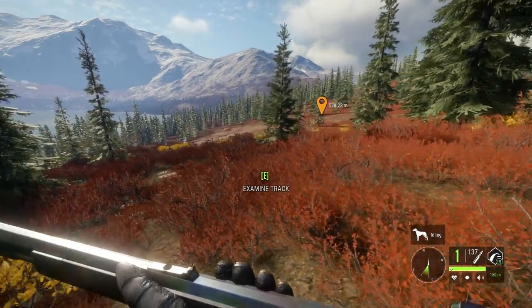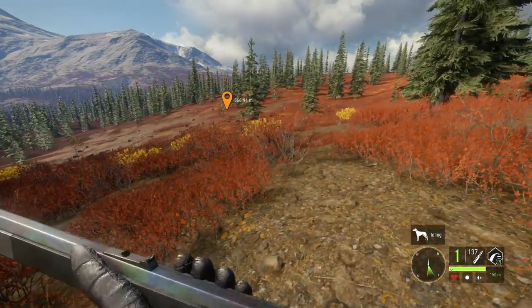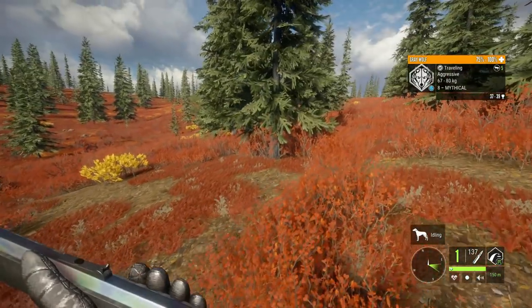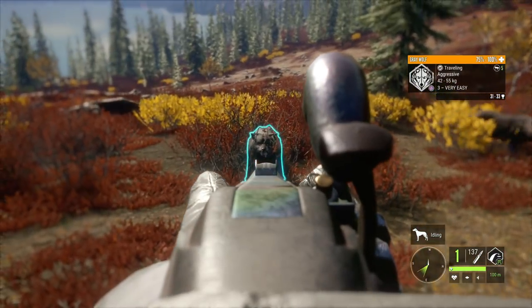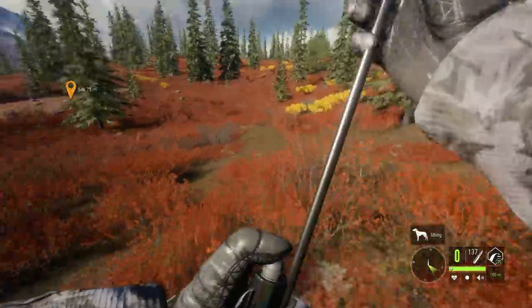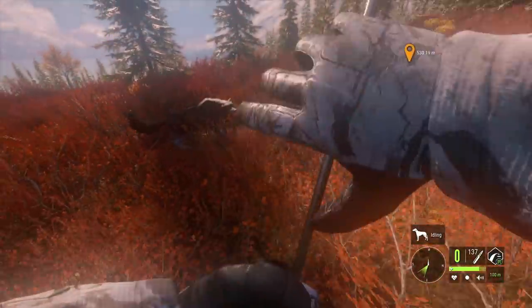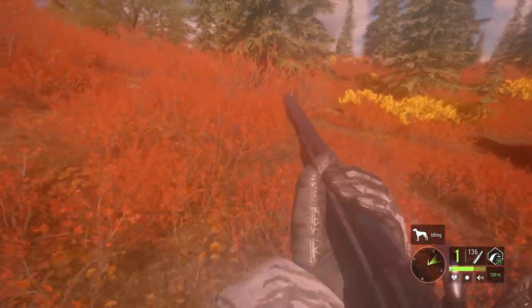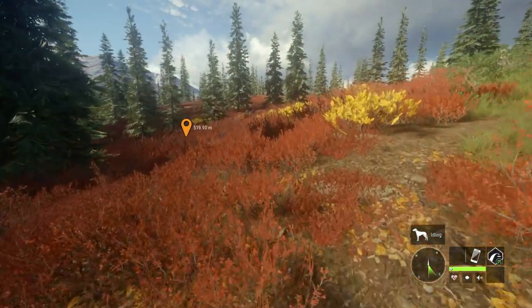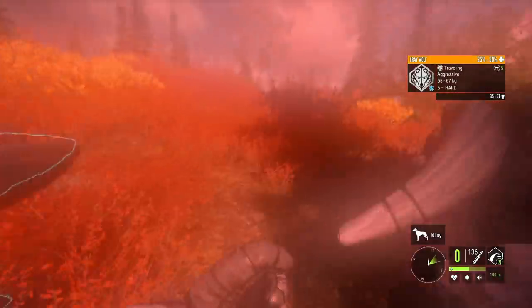Sounds like we might have a little bit of company but I can't exactly see where they are. Oh there they are — a bunch of wolves coming up here. This could be really bad with the muzzleloader but also quite a bit of fun. Let's drop that one real quickly — just a female. Let's try to get out of this area so we don't get immediately smoked. I don't know how many we'll actually be able to kill before they run off because of how slow the reload is. That is the level six and that is a dead level six.